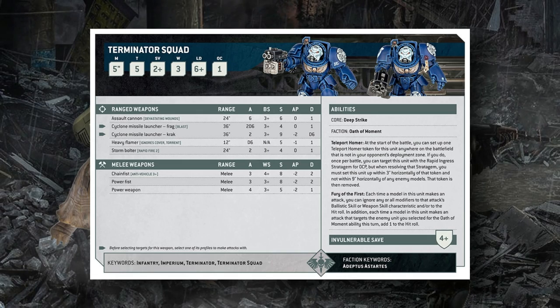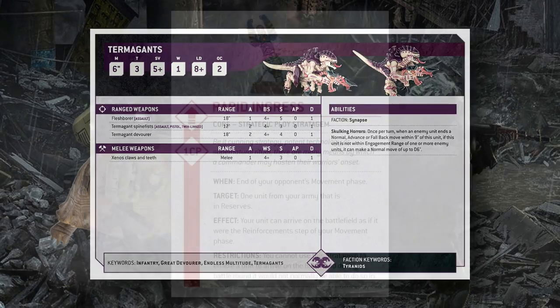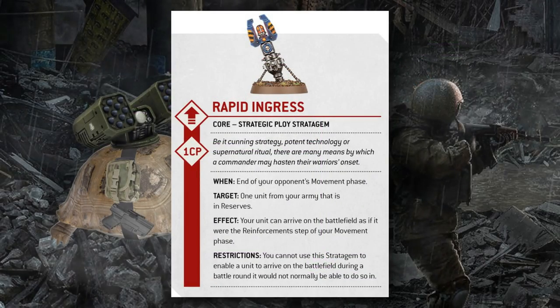If there are other reactive stratagems, Rapid Ingress — being a core stratagem apparently available to every army — gets really interesting. If we see abilities like overwatch or aspect scan-style abilities that let units shoot or interrupt the opponent's turn, a stratagem like this could put really annoying units in your opponent's face during their own turn, or even deploy screens out of sequence — for example, dropping a unit in front of enemies attempting a long-bomb charge to block them.